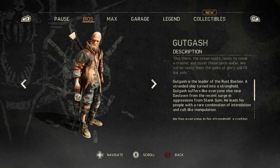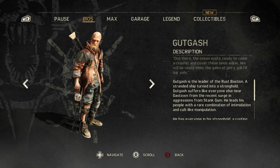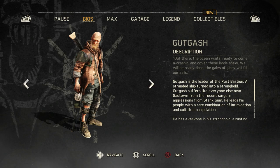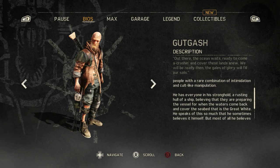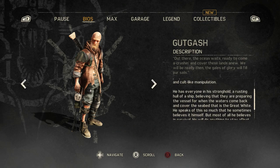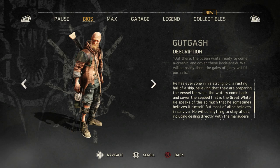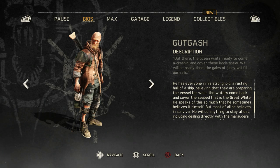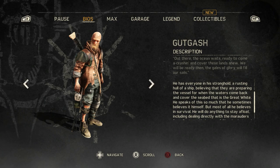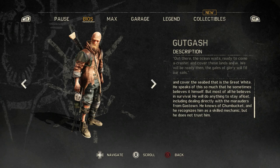Gutgash is the leader of the Rust Bastion, a stranded ship turned into a stronghold. Gutgash suffers like everyone else near Gastown from the recent surge in aggressions from Stank Gum. He leads his people with a rare combination of intimidation and cult-like manipulation. He has everyone believing they are preparing the vessel for when the waters come back. He speaks to this so much that he sometimes believes it himself. But most of all, he believes in survival — he will do anything to stay afloat. Nice metaphor.